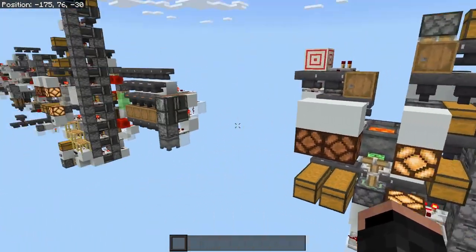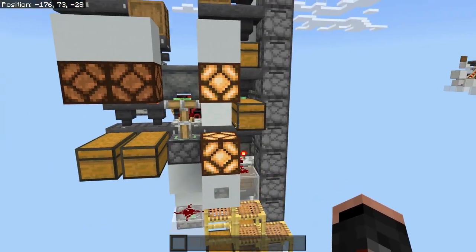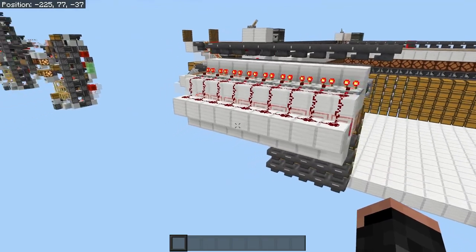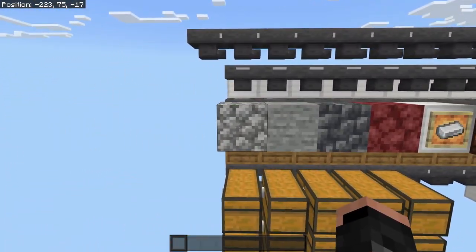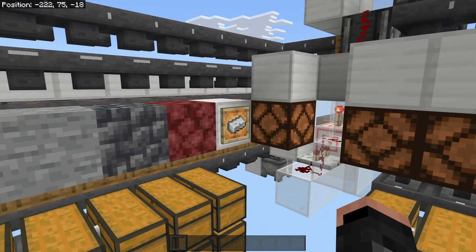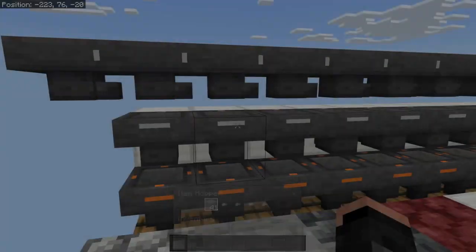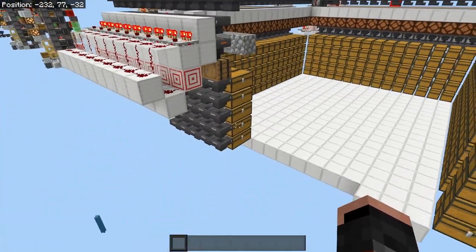Then we have this one which is pretty much the same except you can only throw empty shulker boxes in here — other than that it's the exact same thing. Just to do a quick build-up, we have items here that are quite common: cobblestone, stone, cobble deepslate, netherrack, iron. It's just the standard item filter, nothing obscene about it, and then with the little bug fix.